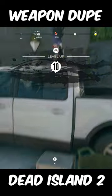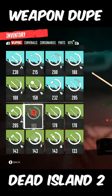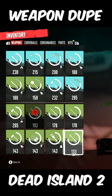As you can see, the weapons I dropped are still on the ground and they are back in my inventory. Now you can easily dupe some of your best weapons and sell them for some easy cash. Give this a try and let me know if it worked for you.